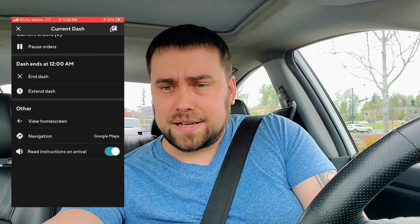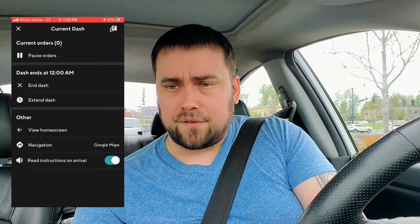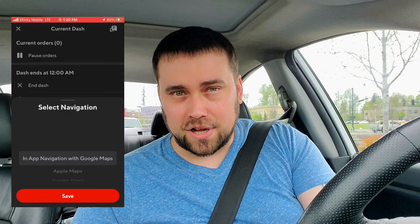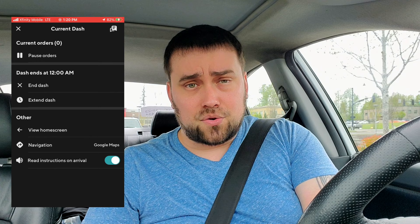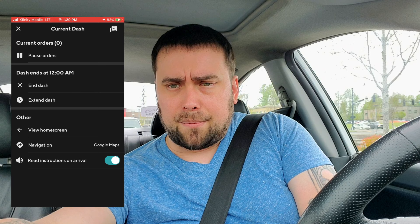Next up we have View Home Screen — if we click that, it just takes us back to the home screen. Finally, Navigation is pretty self-explanatory — you choose the map that you want to use. The DoorDash app by default will be set to In-App Navigation. Some people prefer it; I do not. I like mine set to Google Maps during the day and Apple Maps at night. The last option is Read Instructions on Arrival — your phone will say out loud if the customer wants you to leave the order at their door or hand it to them.